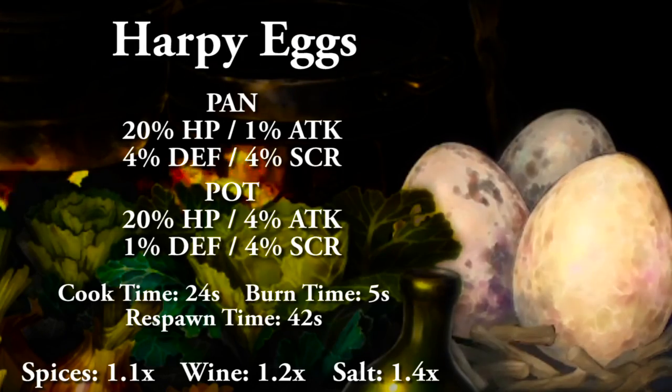The harpy eggs replace the snakes. Cooking with a pan will net you 20% HP, 1% attack, 4% defense, and 4% to score. Cooking in a pot will net you 20% HP, 4% attack, 1% defense, and 4% to score. Full cooking time 24 seconds, food burn time 5 seconds, and food respawn time 42 seconds. With condiments: salt is 1.4x, wine is 1.2x, and spices are 1.1x, capping out at 1.7.